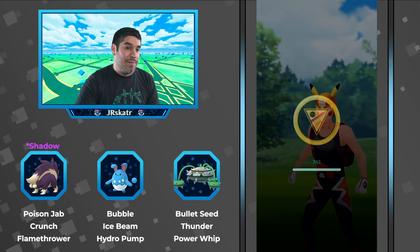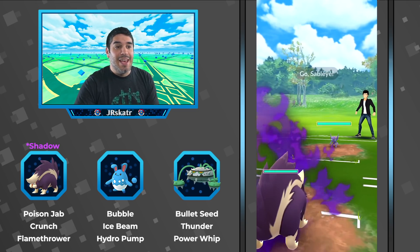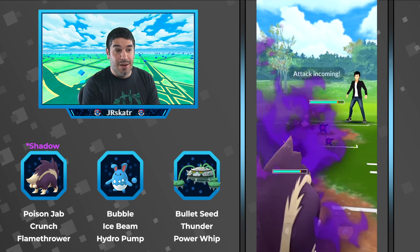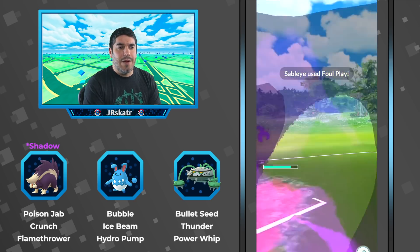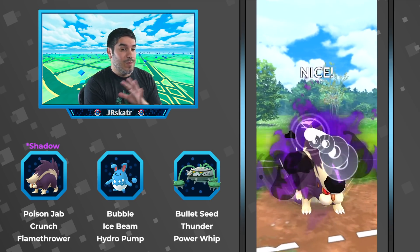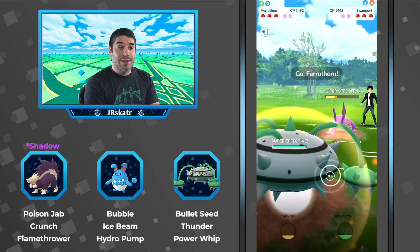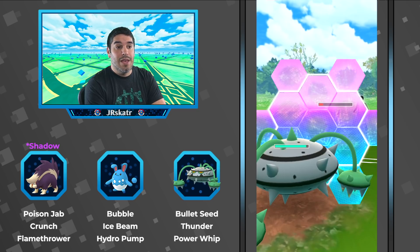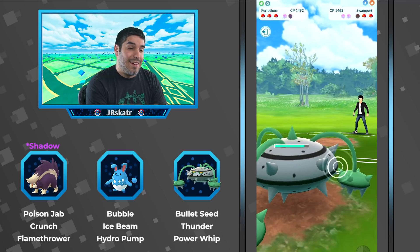He's about two Bullet Seeds away from another Power Whip — it won't do super effective damage but it does enough because Articuno isn't that tanky. He takes game one. Game two is against a Sableye lead, which isn't horrible for Skuntank because Skuntank resists dark moves. Since it is a Shadow Pokemon it will take a big chunk from Foul Play, but he throws a Crunch and dips out, putting Swampert in farm range. That switch advantage is huge.